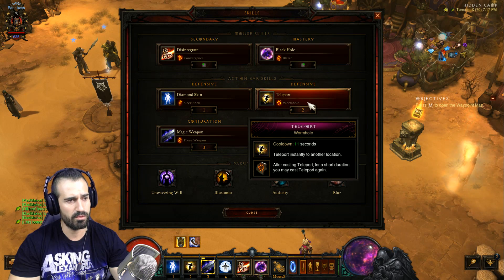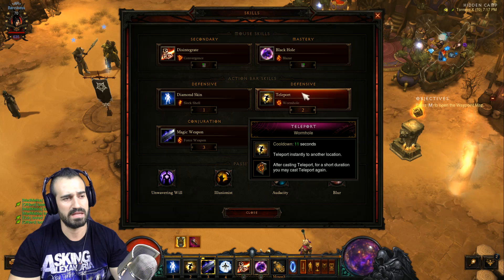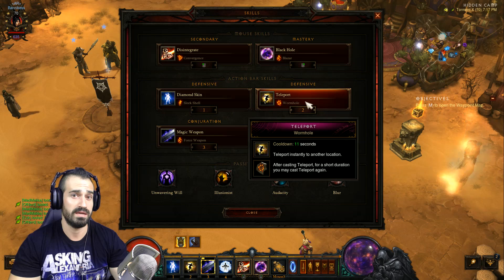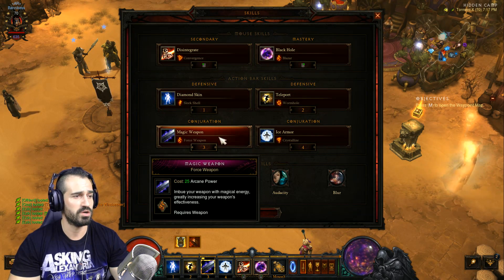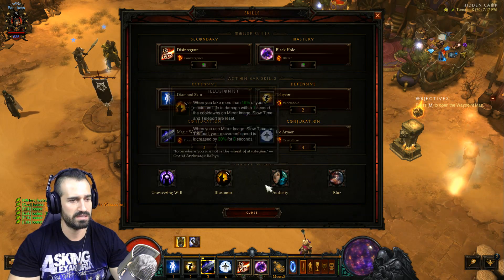Teleport with Wormhole so we can teleport twice in a row — this adds to our mobility and speed, which matters because this is a timed set dungeon. Magic Weapon with Force Weapon, Ice Armor with Crystallize, and passives stay the same.